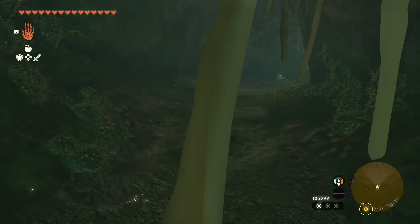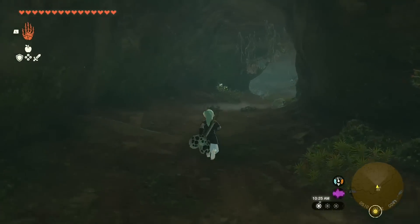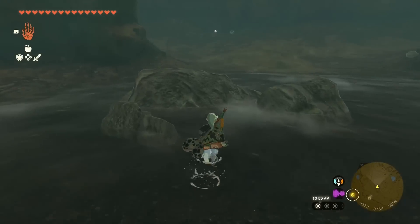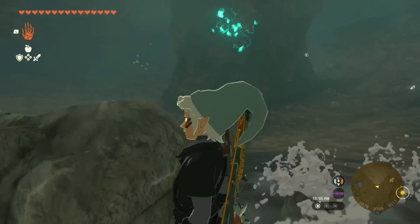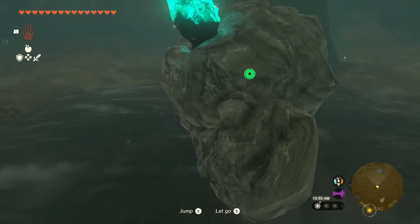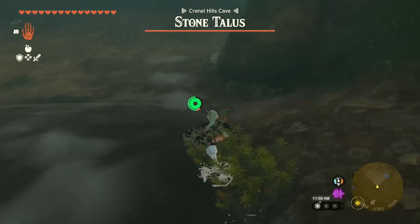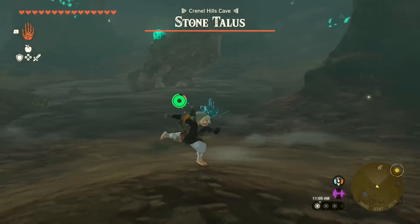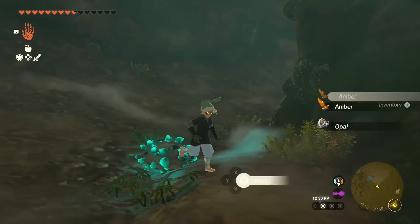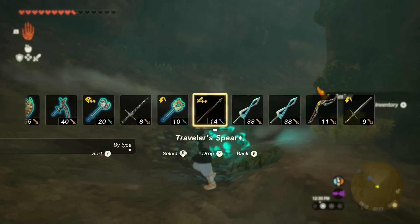The second thing I think is super cute is utilizing the talus hearts. Once you destroy a talus in combat, one of the drops includes the talus heart. Fusing it to a sword makes it look like an adorable weapon — like a heart-shaped lollipop. I like fusing it to something shorter so you can see that clearly, because with longer weapons it sometimes clips into the ground and I don't love that.